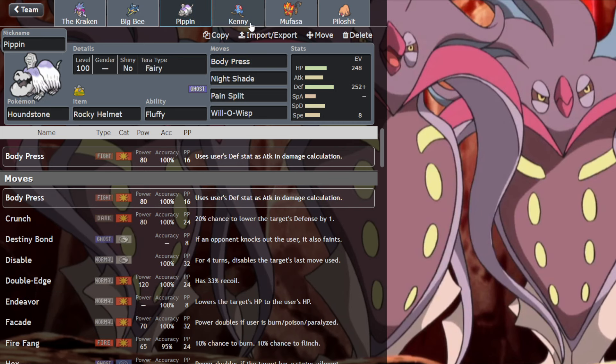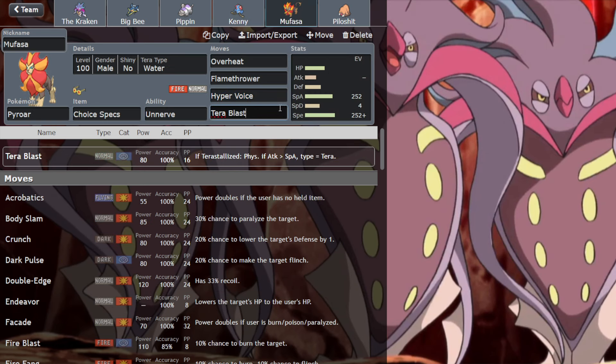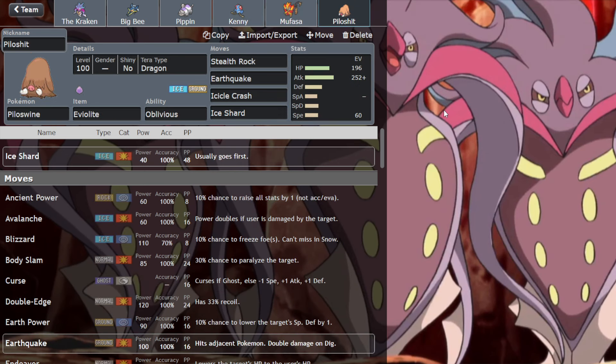We've got Defensive Houndstone, Mixed Defensive Kenny — the Return of the God — who gets Flip Turn now, which is excellent. Nice Choice Specs Pyroar. And the offensive but bulky Steel Pyloswine, just for rocks and priority. So I hope you guys enjoy this one, and let's get on with the games.